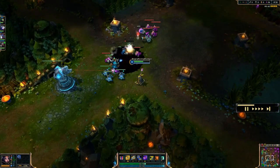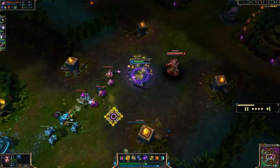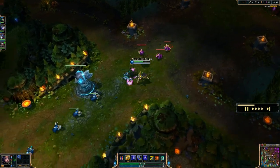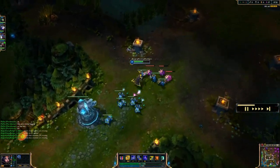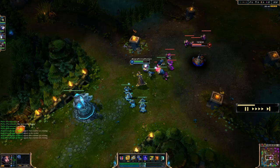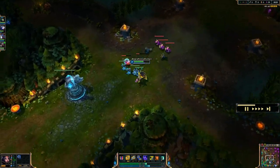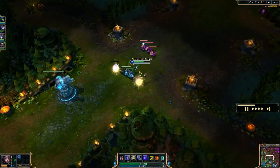Then at level 3, you put one point in your E ability, which is your Ethereal Chains. You're going to fling out this chain. When it hits them it deals some damage, and then if it's on them long enough it slows their movement speed. If it's on them for 2 seconds, it will bind them down and deal some more damage as well.